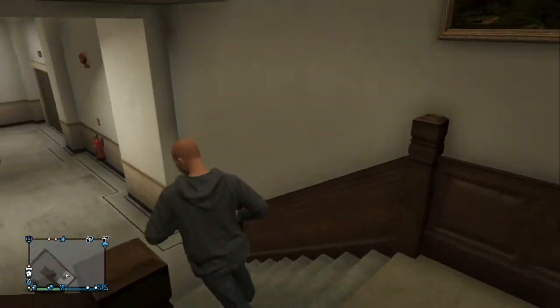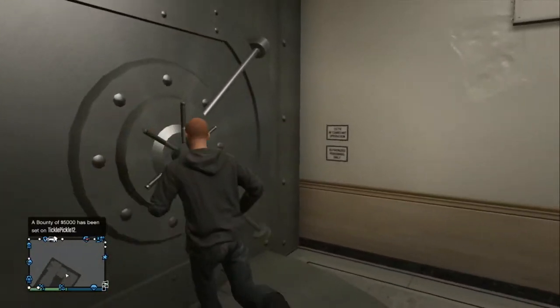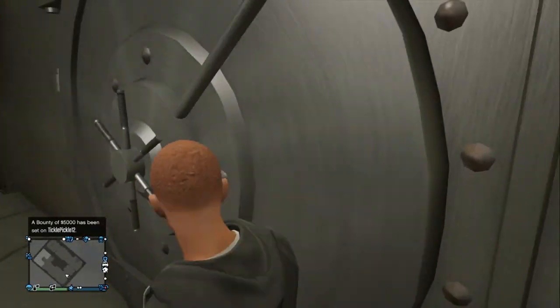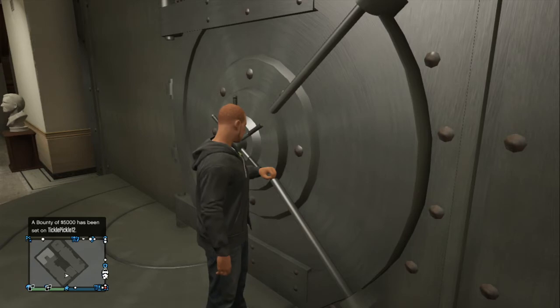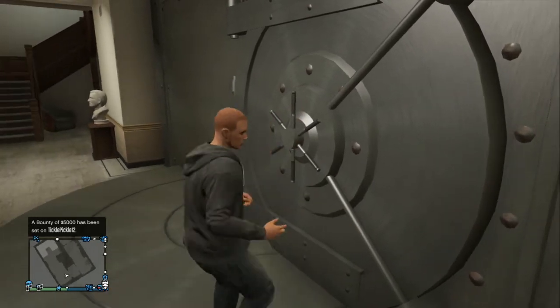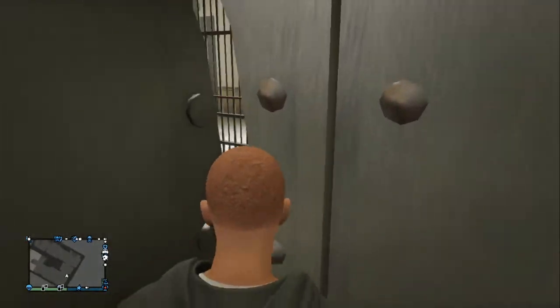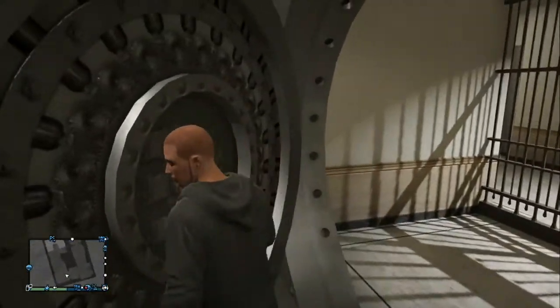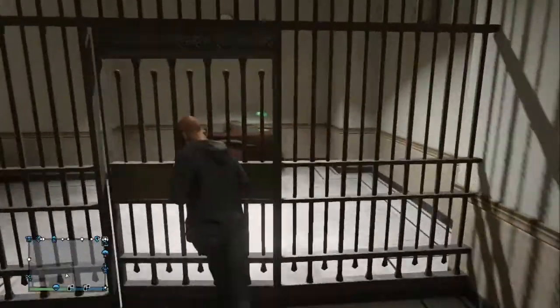I'll also show you how to open the vault. You can see the big vault door — it's not open. What you do is like with the Titan: if you punch the back door it will drop. So punch the vault door and as you can see the door is starting to glitch — and there we go, the door is now open. Get in the way of it and push it back, and you get access to this room.